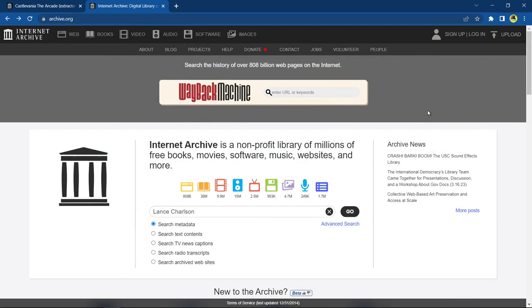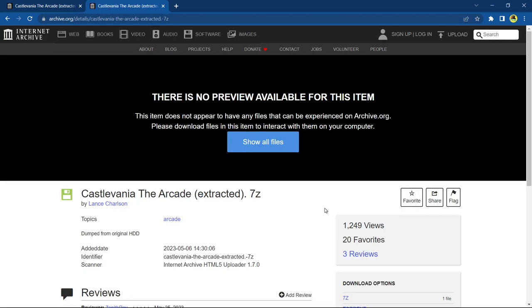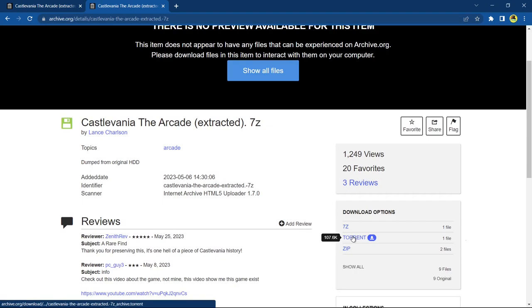If you're still here, it means you want to get Castlevania The Arcade working - and rightfully so, it is excellent and a lot of fun. Head over to archive.org. I'm not going to put a link in the description, but once you're there, go to the search box and type in 'lance charleston,' then press go. It's going to bring up a couple of hits. What we want is 'Castlevania The Arcade extracted' followed by '.7z' - that will take us to the game. There are a few ways of getting this - I went the torrent way because the whole set of files is close to 10 gigabytes and archive.org downloads very slowly.